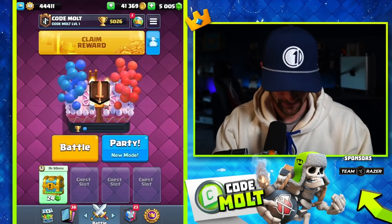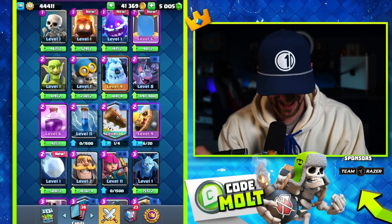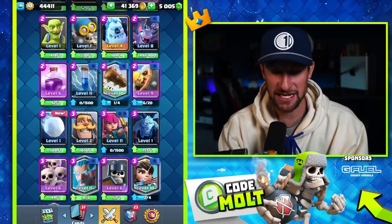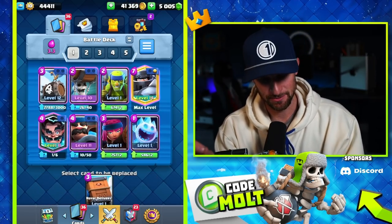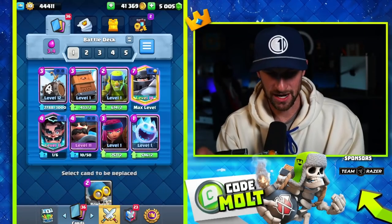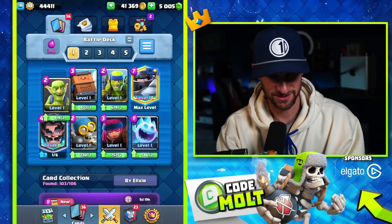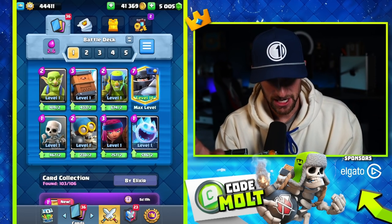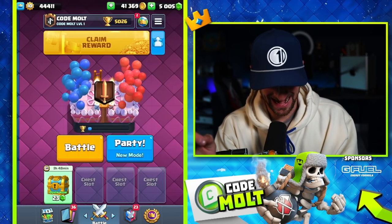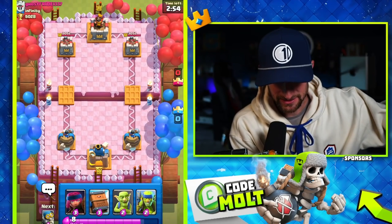Let's go — boom, maxed out Mega Knight! I can do some star level stuff on him too. Now we gotta make the deck. We'll go spear goblins — this is so ridiculous, max level, and then all level one after that. Firecracker level one — that's sick. I have to think about what's super impactful at level one. Bomber maybe. I need lots of things on the ground to distract so I can cycle, because my Mega Knight is officially my win condition. Shout out to G Fuel, code molt — this is gonna be so incredibly bad.